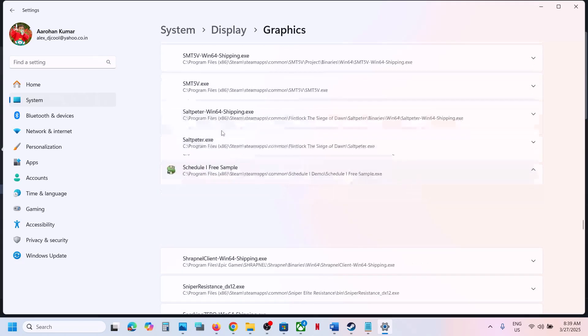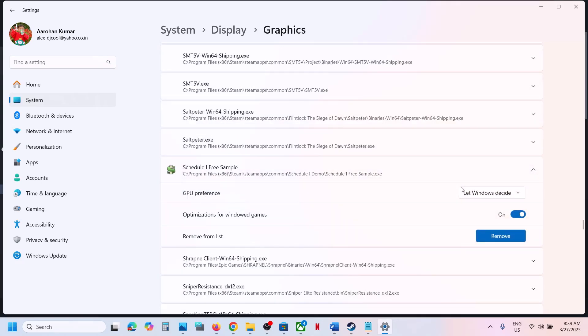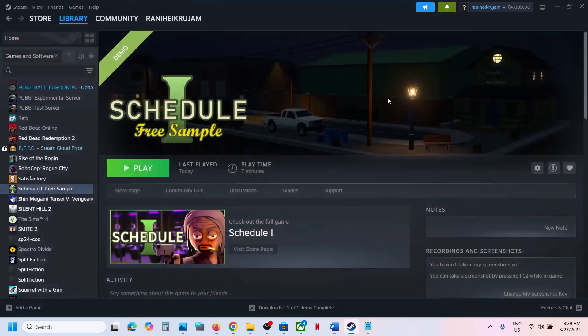Once you find the game, click on it. Over here you can see GPU Preference — set it to High Performance. You will see your Nvidia or AMD graphics card listed here. Select your graphics card, select High Performance, and then launch the game and check.